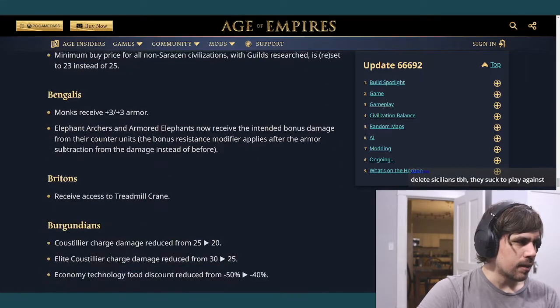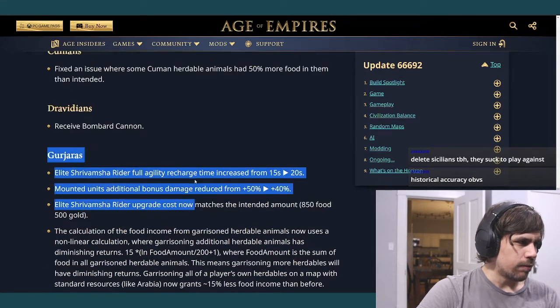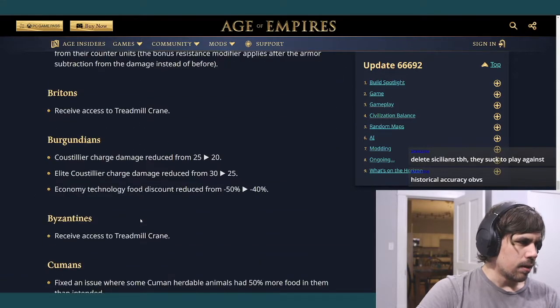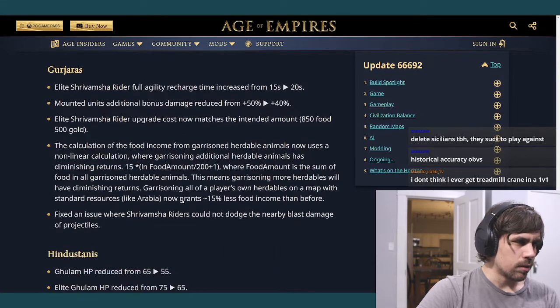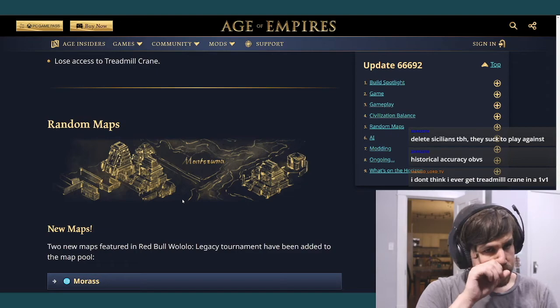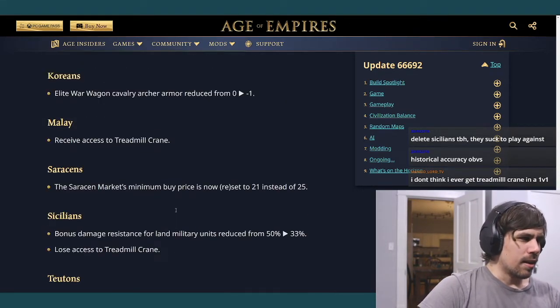Overall I really like the balancing done in this patch. A few things I'm not a fan of: Gurjaras not getting nerfed enough, Dravidians not getting enough of a buff, Bengalis not getting enough of a buff. But Burgundians were handled well, and there were a lot of really good changes.